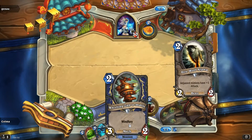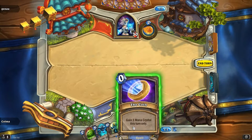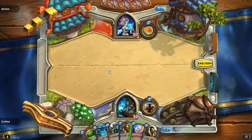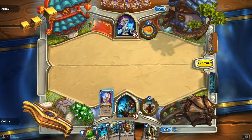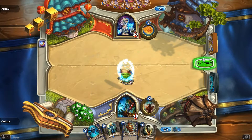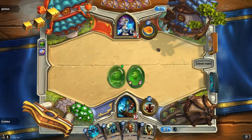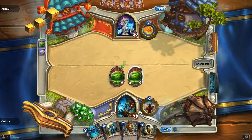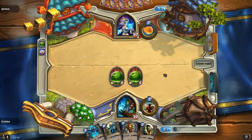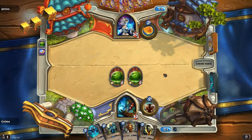Let's coin out the Sap-o-Matic. The Ooze is also very tempting with the Direwolf Alpha, because then if she plays a 3-2 we can just trade one of those into it. I think because I got that Direwolf Alpha I'm gonna go with this play. Now if she plays like a Knife Juggler or something we have the perfect play coming up.